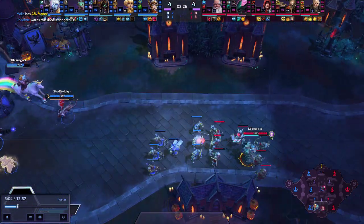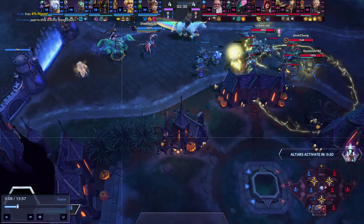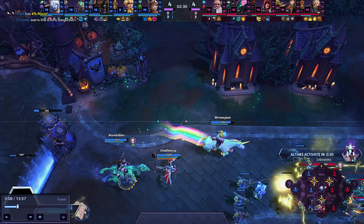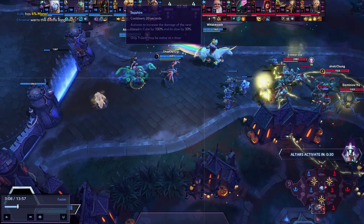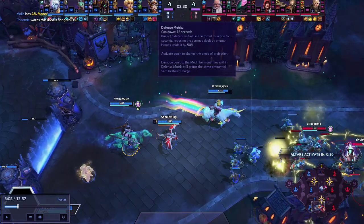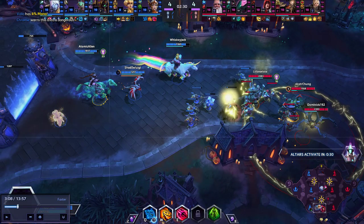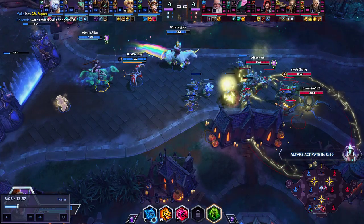He walked through that bush like three times, so definitely make sure we're checking it. Whiskey can be dropping time traps — I don't see any time traps out right now. Similar to Junkrat, you want to put your time traps everywhere. You either want them in areas where you think they're going to rotate — in bushes, in chokes like this — or defensively where you can put them for yourself to dodge skill shots. So that way you can save yourself or friends. But if you're worried they're coming from the south, put it there.